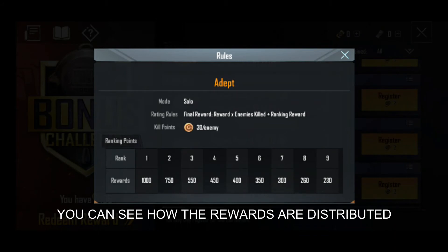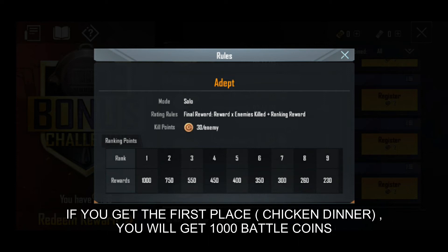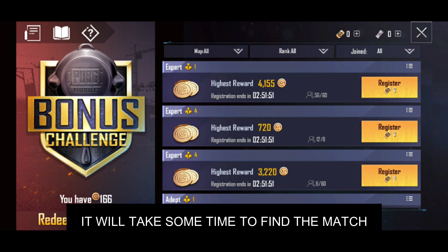You can see how the rewards are distributed. Here, I have opened a challenge of 2 vouchers — it is a solo match. If you get first place, you will get 1000 battle coins, and you will get 30 battle coins for each kill. You can participate in a match by clicking register. It will take some time to find the match.